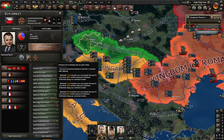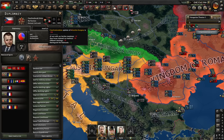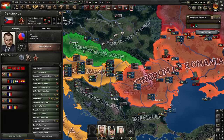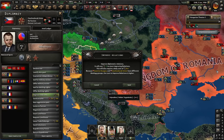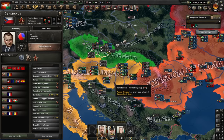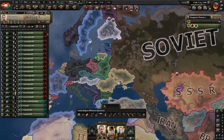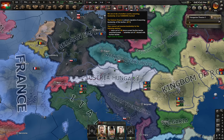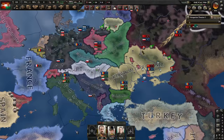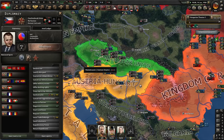If I create a non-aggression pact with Czechoslovakia and improve relations with them, and maybe send an attaché, that might convince them to actually join me. Let's do a non-aggression pact and improve relations, and military access - that'll give me some extra. I can't really attack the SSR here because they're not at war with Romania. Oh, they cannot assume leadership because we don't share the same enemies - I can use this as a loophole. Excellent, so they will not steal the faction from me.